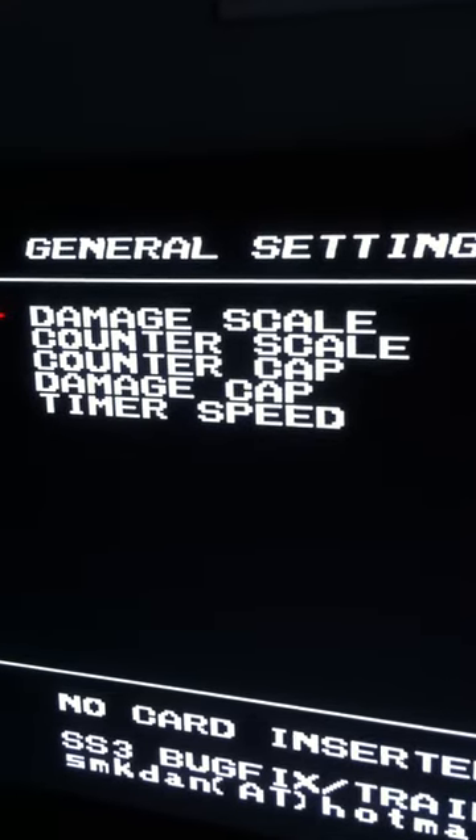From the menu you can change damage scale, counter scale, counter cap, damage cap, and timer speed. You can see that we can change those on percentage scales.